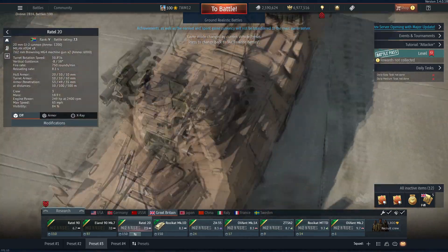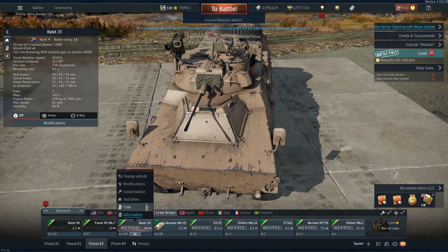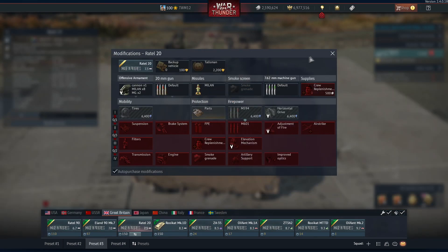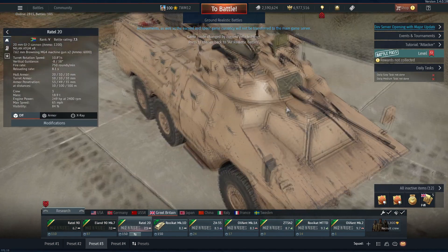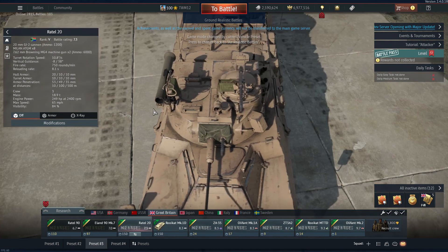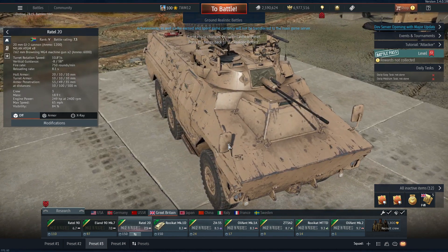Now this is what I'm looking forward to — the Rattel 20mm. The reason why: it's 7.3, and it gets a 530mm penetration Milan anti-tank missile. I don't know how to feel about this fighting 6.3s, I really don't, but I'm going to shut up and not complain about the weedy ATGM.